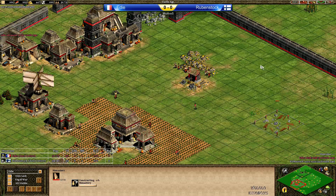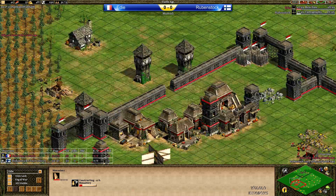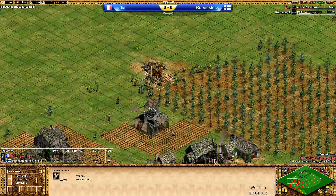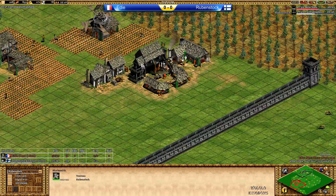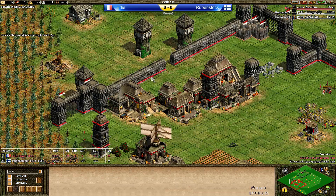The monastery is coming up, pretty much in the back middle of the map. And a castle unit on the way. Rubenstock is doing Cartography. I want to know what this upgrade is — I still haven't found out. Is there any upgrade in the market? Blacksmith, Cartography coming in, Castle Age. I don't really get it — I guess it's a bug in the overlay.